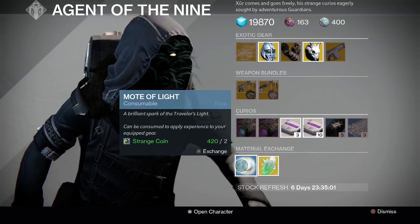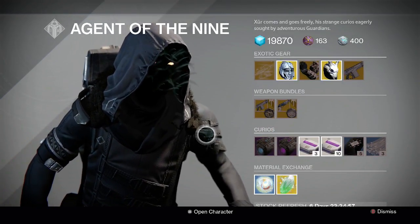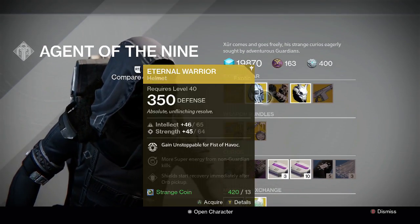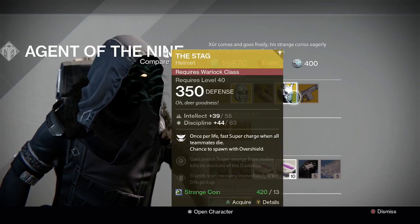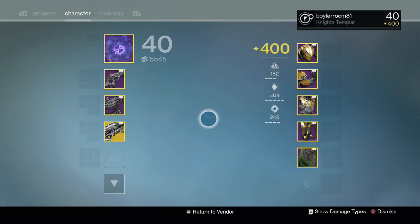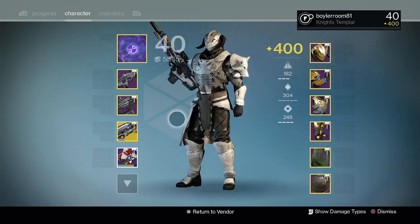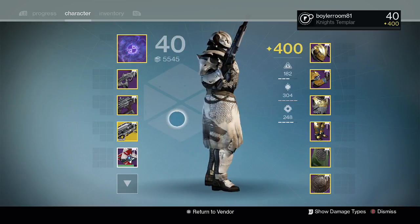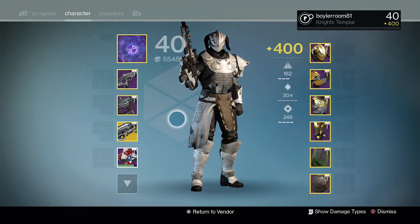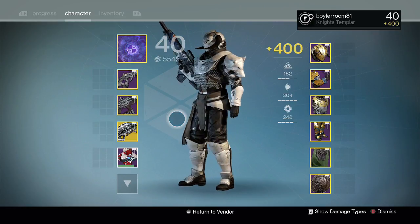Two strange coins for one mote of light, seven strange coins for an exotic shard. That's it for this week, Guardians. Xur is in the Reef with the primary legacy engram, the Eternal Warrior, Young Ahamkara's Spine, the Stag, Monte Carlo, and the Trespasser. Thanks for watching — if you got something out of this, please give it a thumbs up and subscribe. You can catch me on Twitter, Twitch, and Instagram. I'll be streaming raid runs on Destiny 2 on Twitch shortly — hope to see you there.